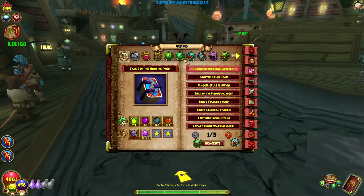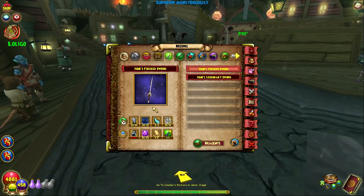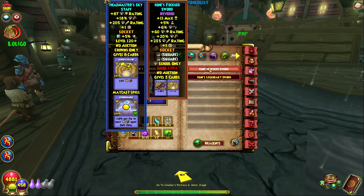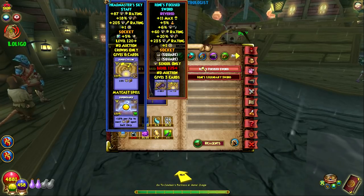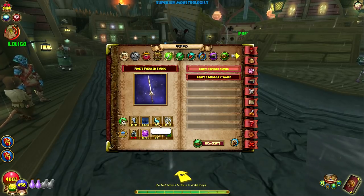A lot of them are just rare because they're new reagents, so a lot of people don't have them. Some of them are just rare because King's Isle intentionally made them rare, so that crafting this weapon is a difficult task. But it's worth it. I feel like this is a weapon that I'll actually use on my Storm, so I'm going to craft it first on my Storm. We're going to go over every little new reagent on here.